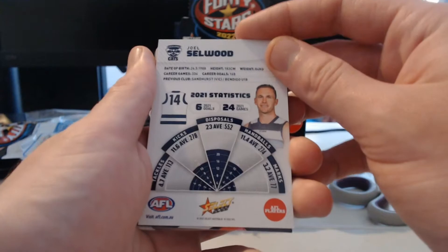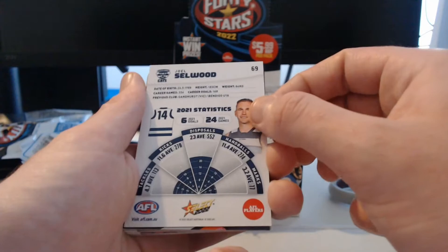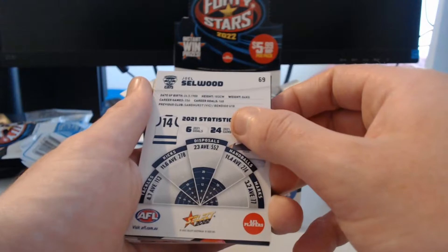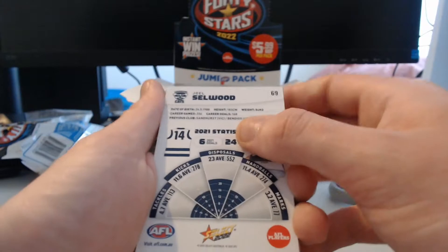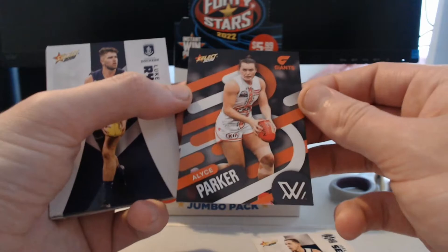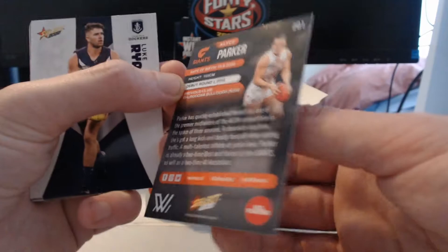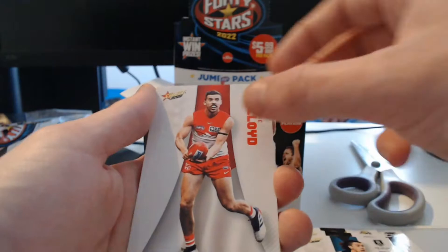You can see here — this is the base. Joel Selwood looking really nice right there. I'll quickly show you the back as well. You can see all the statistics done in pie charts with what looks like meters out being the ranking for the season. We've got regular statistics such as games and goals, their height and birth date — everything like that on the back. But those are what the commons are looking like. We also got the women's common cards — looking much better than 2021. Very clean — I like the look of these for sure.